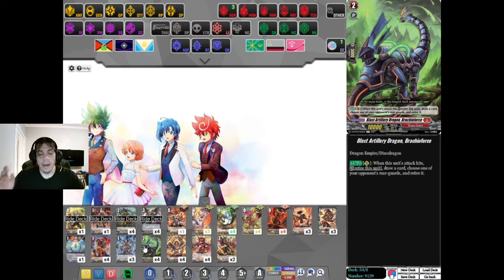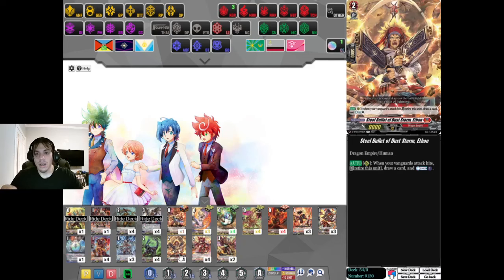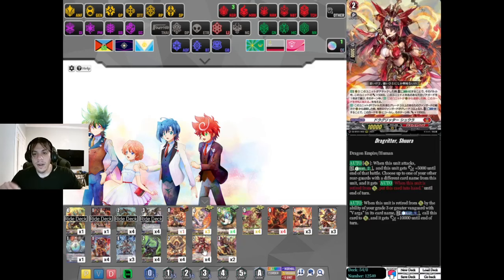Even though it doesn't gain any power, a lot of people love to dump cards on this. And we're keeping to that whole theme of getting rid of your rearguards and then swinging with the Vanguard. Steel Billow Duststorm Ethan - again, Countercharge. When your Vanguard attack hits, retire this unit, draw a card, Countercharge 1. With a re-standing Vanguard, an attack's gonna get through. You can literally throw this guy in the back row and whenever your Vanguard hits, just use it. This card is probably the best card in the deck, minus the actual main Grade 3.